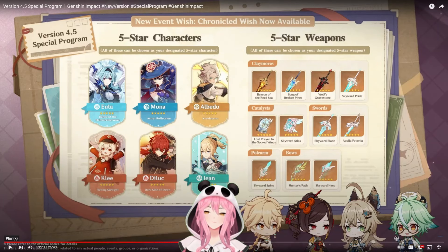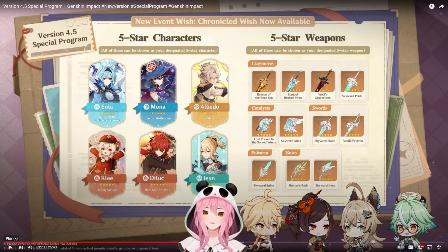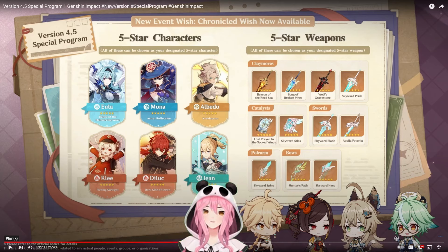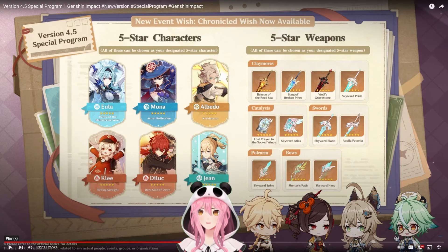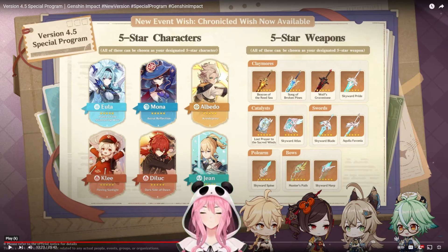Hoyoverse is also adding new traveler guides in a future update — basically full in-game character guides like what I do in my videos, available for free in-game at any time. These guides will have weapon recommendations, artifact recommendations, main stat recommendations, talent upgrade priorities, and team suggestions. So Hoyoverse is essentially replacing my job as a content creator for Genshin. It's a great convenience feature for players.